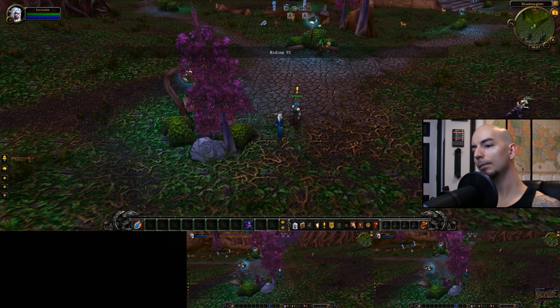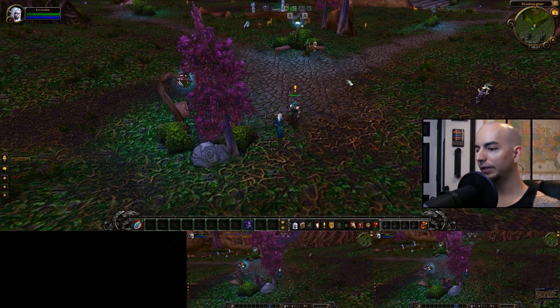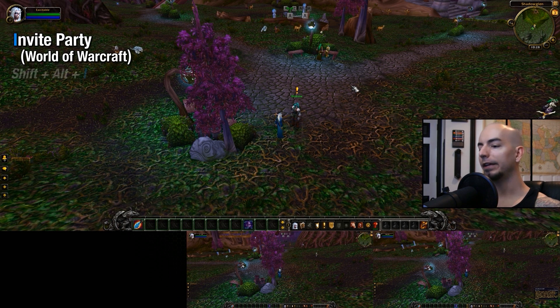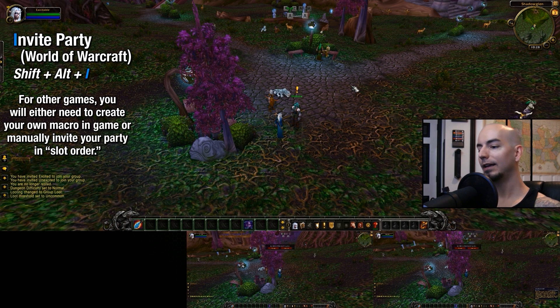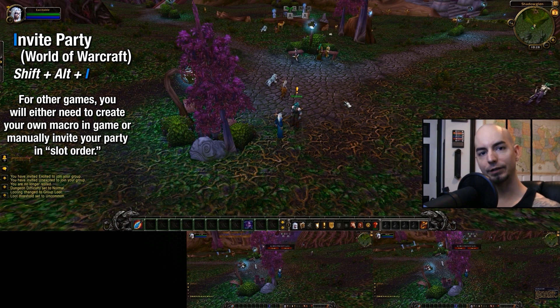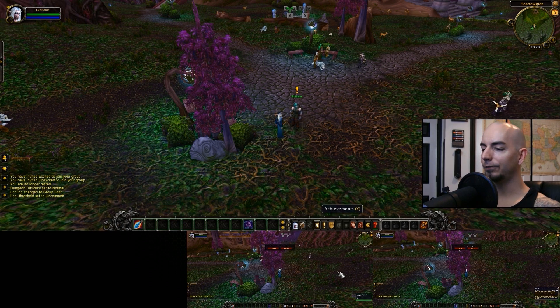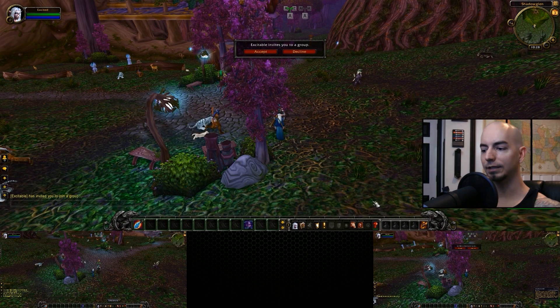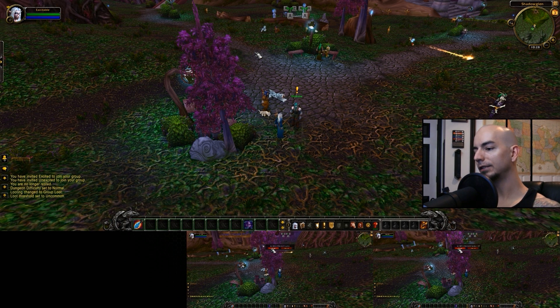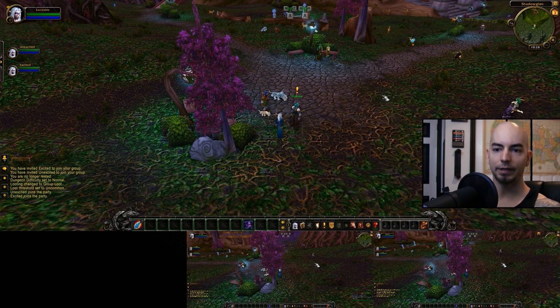When you first log into the game world and get your character set ready, you want to check for assist and follow — these are very important. First, you need to be in a party. In World of Warcraft, the shortcut to invite the rest of your characters into a party is Shift-Alt-I. If you're playing a game other than World of Warcraft, you may need to create your own macro or just manually click on your characters' portraits and invite them. From there, you can go to each screen and click Accept one by one, or you turn on repeater. This is what repeater is used for — when you want to click things in multiple windows, line up your mouse cursor over the Accept button, click it, and you're in a party.